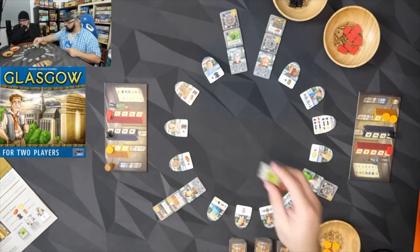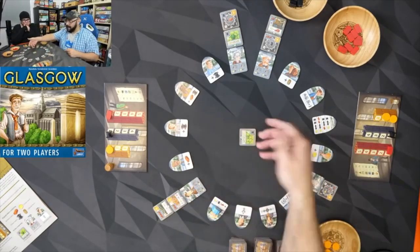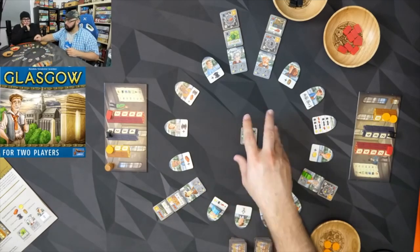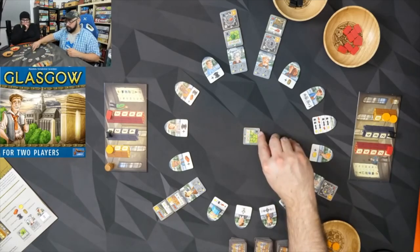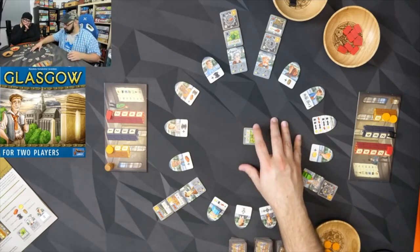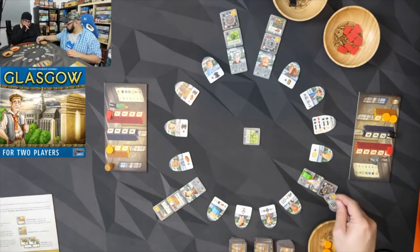I'm going to build this tile right here, which is a park. We're building in the center as a communal city — my tiles face me and yours face you. The city grid will be five by four at most. I'll pay one steel for it. At end of game I score my parks squared, so three parks would be three times three for nine points. Then I draw a new tile.